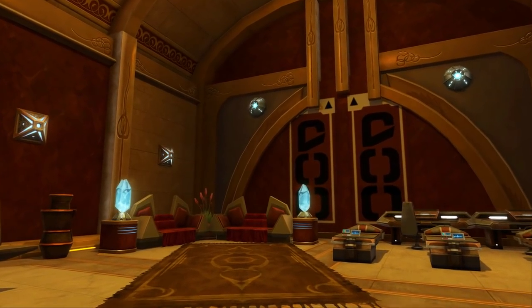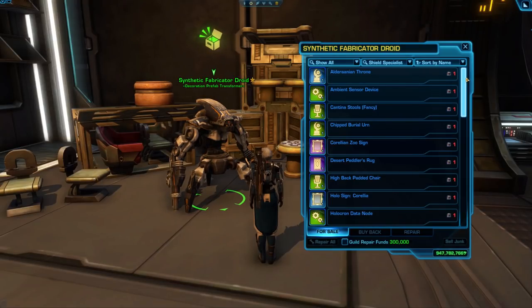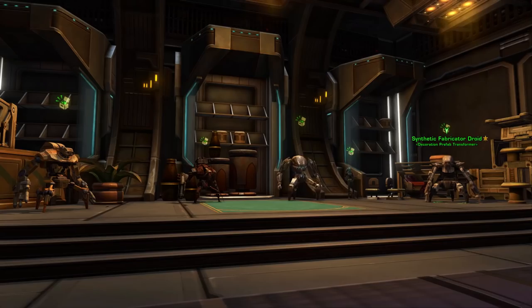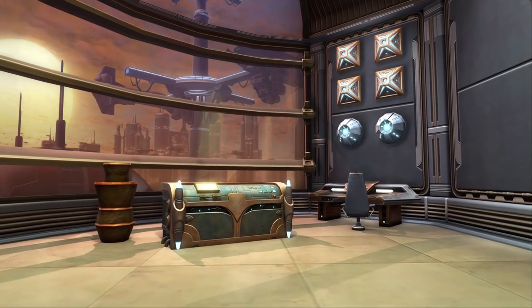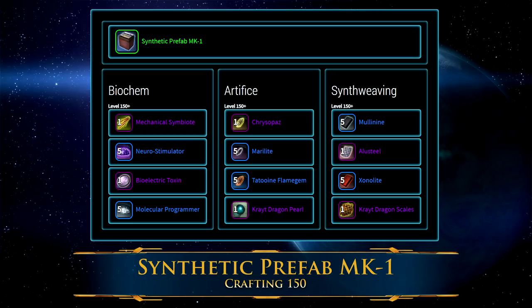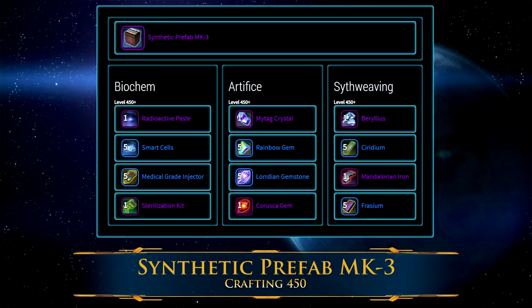Next up are the synthetic prefab decorations. These are crafted by Synthweavers, Artificers, and Biochemists. You'll first craft a synthetic prefab, which you can then turn into a vendor called the Synthetic Fabricator Droid, located in the Strongholds and Crew Skills section of the fleet with the other crafting droid vendors. Much like the industrial prefabs, there are tiers of synthetic decorations, and each tier requires a different crafting level and different crafting materials. It follows the same pattern of being able to craft a Synthetic Prefab MK-1 decorations at crafting level 150, the MK-2 decos at crafting level 300, and the MK-3 decos at crafting level 450.